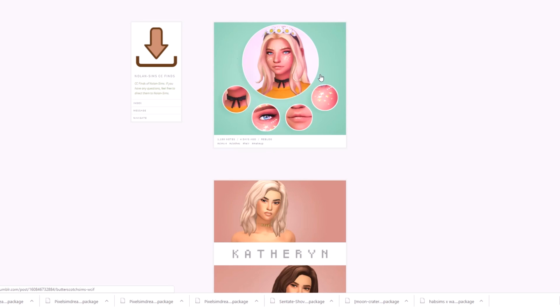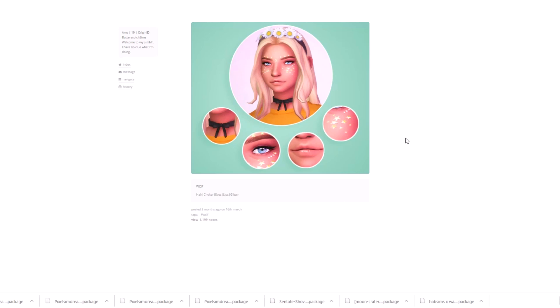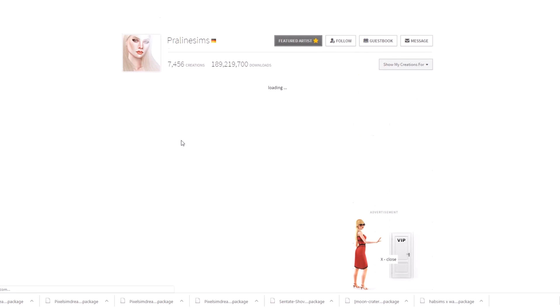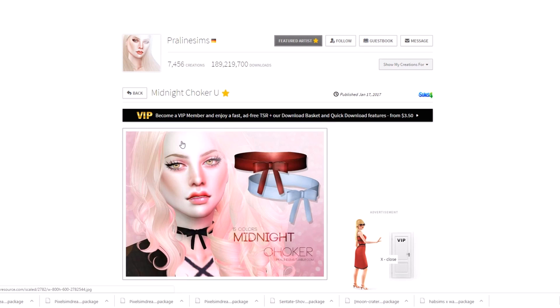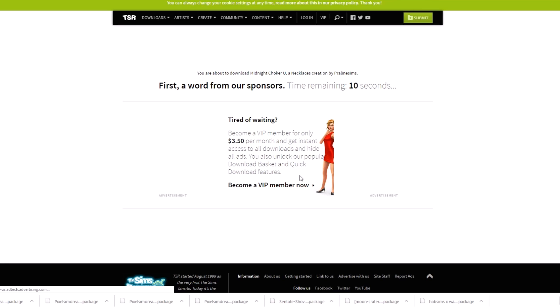Now I am at Nolan Sam CC and this person has style. I've had hers saved for a while and I check back now and then because I really like the CC she shares. I already have this witchy dress, but look at these star freckles — they are gorgeous. I really like this choker. I need it — that would really suit Aphrodite in our goddess series. The black one is so pretty. We are totally getting this.